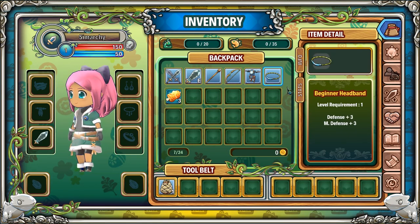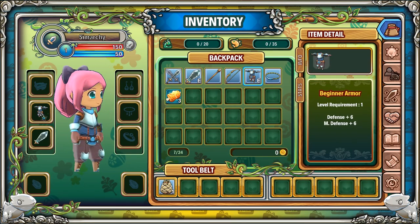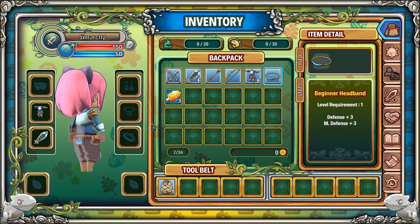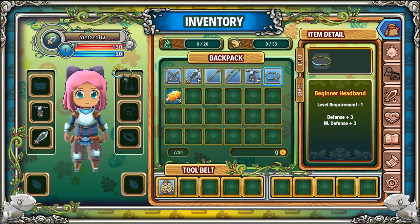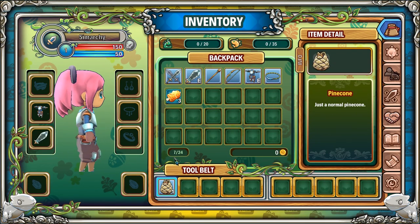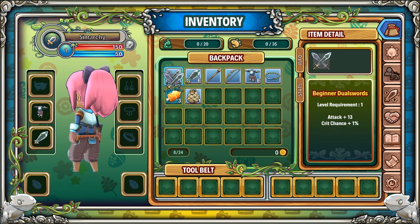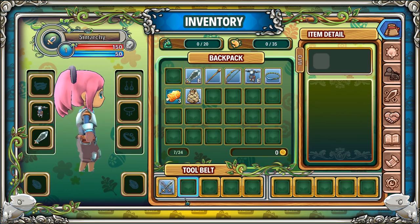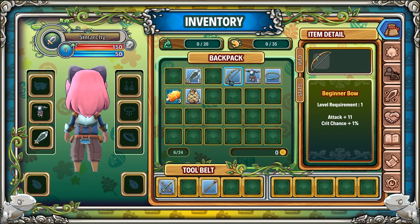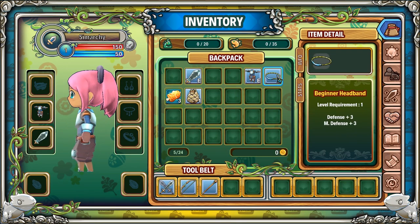We have the tool belt on the bottom, which is where we kind of store the things that we need quick access to. You can access those with your keyboard — they have a corresponding number. So if it says one, you hit one to equip it, and then you can use your controller to actually use it. I really want this headband on her and I could not figure out for the life of me how to get it on her. We also have this pine cone that says it's just a normal pine cone. The fact that it says it's 'just' a normal pine cone makes me curious if there's something more to it — figure I'll hang on to those.